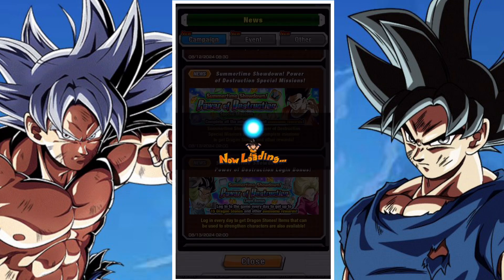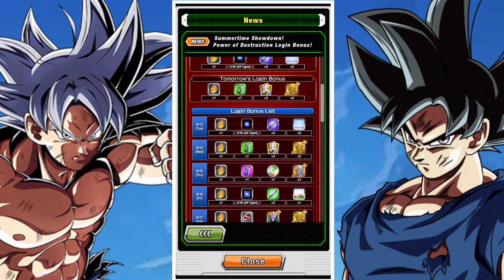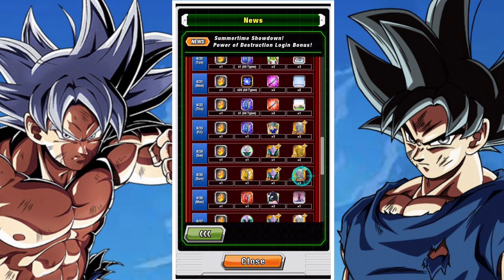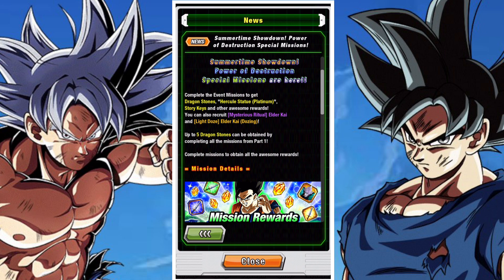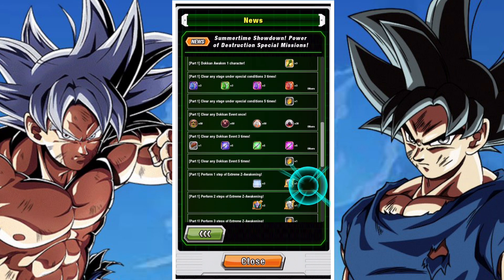Obviously we've got quite a bit going on right now with the global situation because they're trying to cram as much content as possible. We got DFE Goku last week, getting DFE Topo this week, probably going to get AGL Jiren LR next week. They're just trying to cram as much as possible into this time period so that we can be caught up to JP, and I think this is fine.